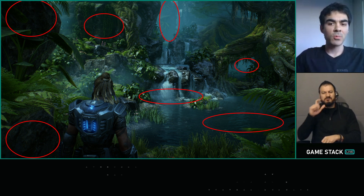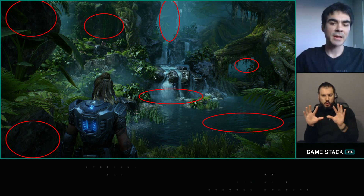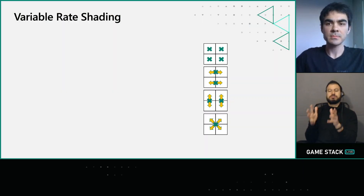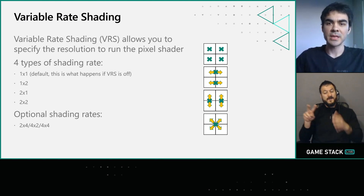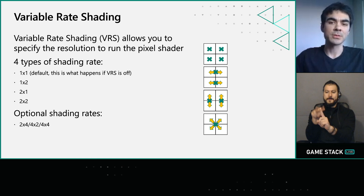What we really want is some kind of tool that lets us control resolution in very limited areas of the screen while leaving other areas untouched. And that's exactly what Variable Rate Shading does — it allows you to specify the resolution of a pixel shader with various ways of controlling where you apply that reduced resolution.